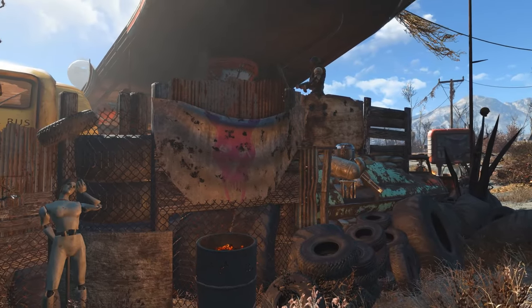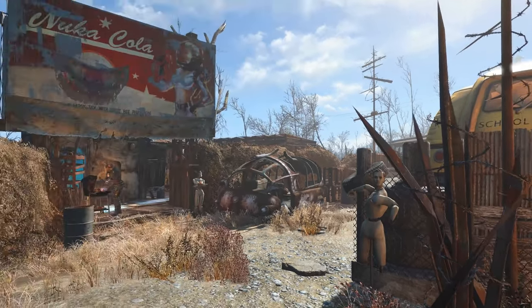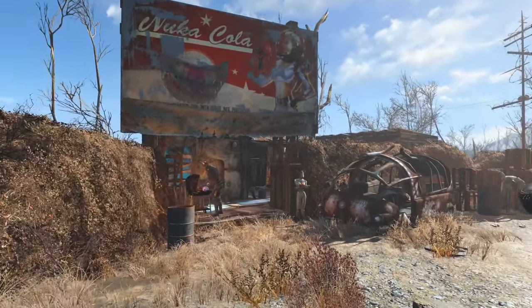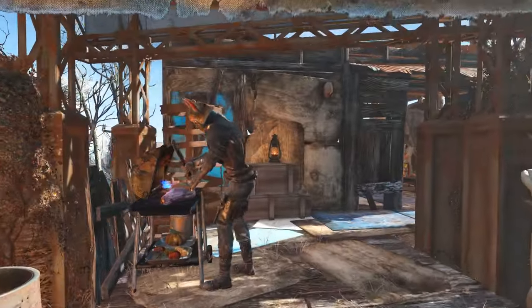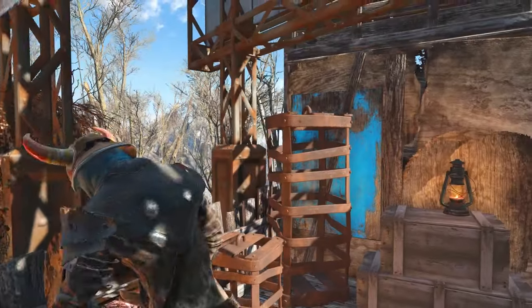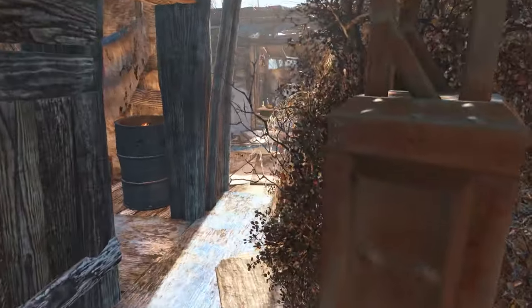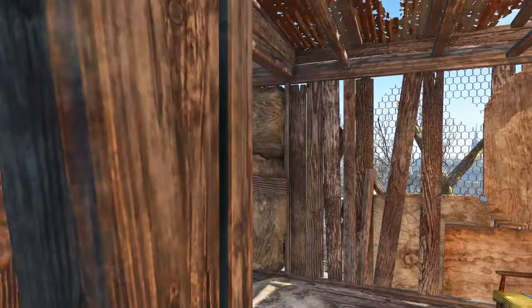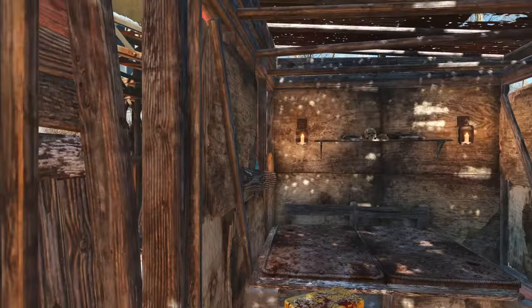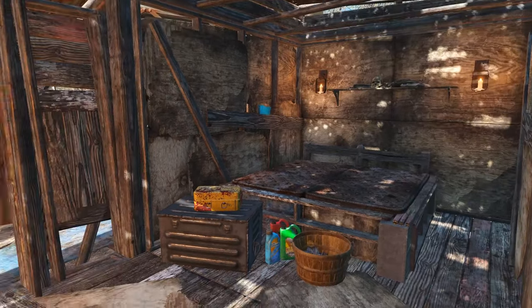Here we have a junk barricade up against the road. If you're interested in how I put that together, I do have a video describing it on the channel. Here is a cooking station that produces food — I think I have one other one somewhere else I'll show you in a bit. We also have two residential shacks.